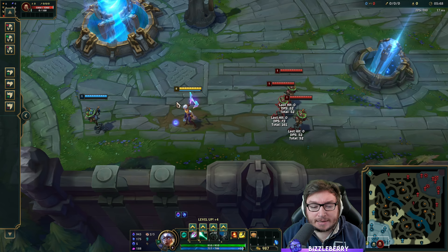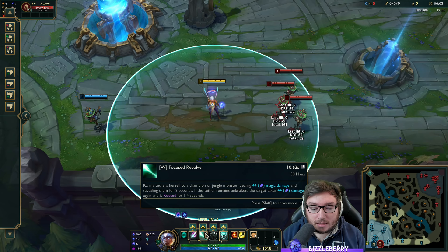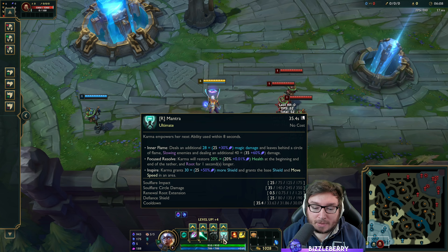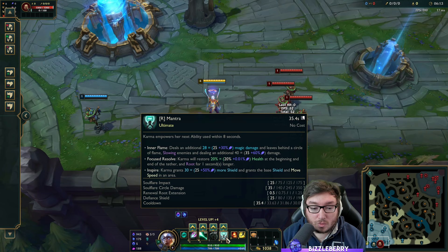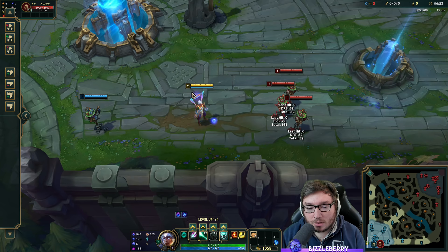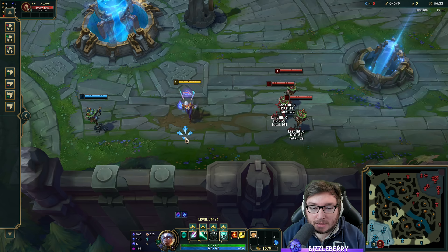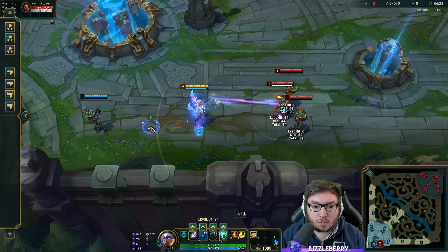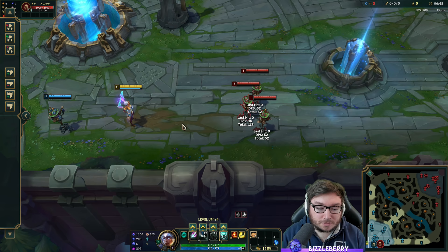There have been times I've survived tough situations by healing for nearly half my maximum HP with Mantra W. The root duration also increases by one extra second with Mantra W, going up to about 1.25 seconds total. This can be useful for catching people out, especially if your jungler is coming to help. Keep in mind it's a tether — if you walk out of range or the enemy flashes away and breaks the tether, you won't get the secondary damage or the root.